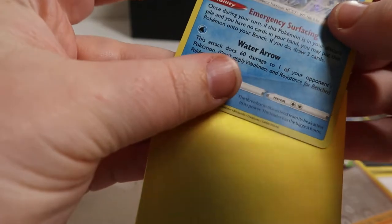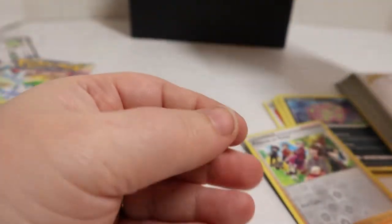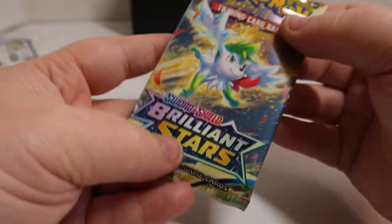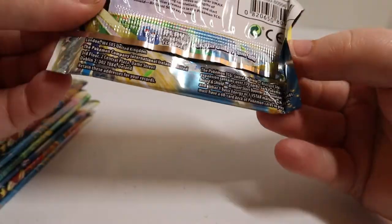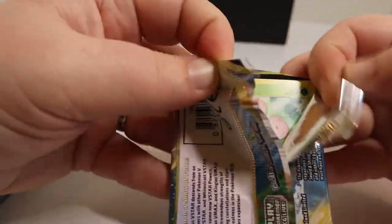We're going to sleeve that up and put it to the side. We got one hit already. We've got eight packs, so we're looking for potentially maybe four Holo hits in these packs. Let's see what our pull rate is going to be.